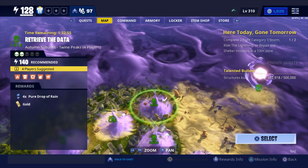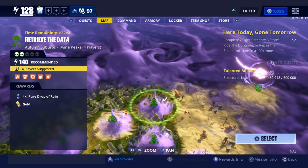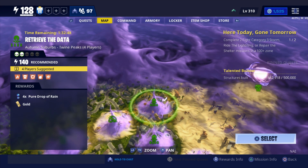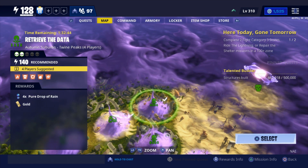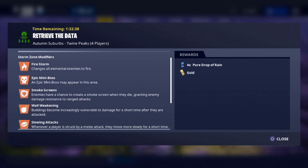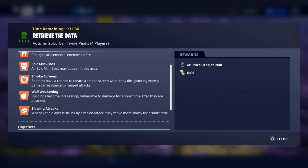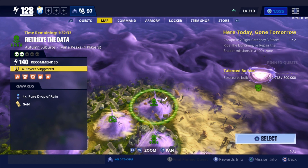The mission we're going to be doing is a power level 140 Retrieve the Data — a four-times mission with wall weakening and all the really annoying modifiers for jail building. It has a firestorm epic mini boss, smoke screens, wall weakening, and slowing attacks, and we're going to do this solo with this jail build.